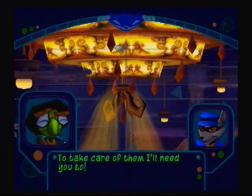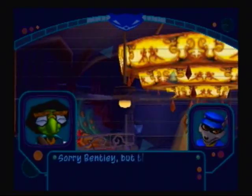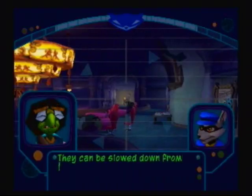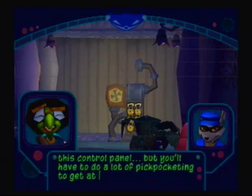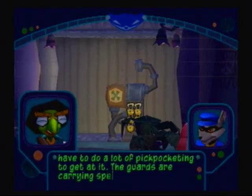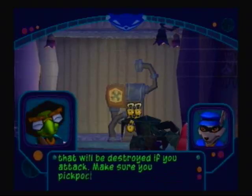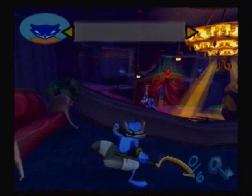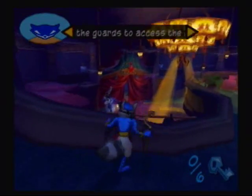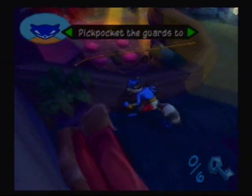To take care of them, I'll need you to put a splice clip in those spotlights. Sorry Bentley, but those fans are spinning way too fast to walk on. They can be slowed down from this control panel, but you'll have to do a lot of pickpocketing to get at it. The guards are carrying special fragile keys that will be destroyed if you attack. Make sure you pickpocket their keys before you take those thugs out. To pickpocket guards, sneak up behind them and press the circle button — you know, what you've been doing a minute or so ago.